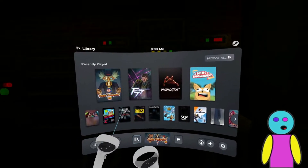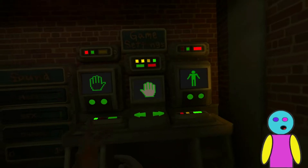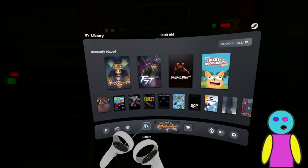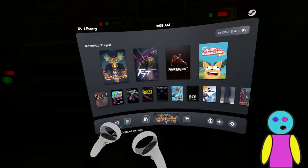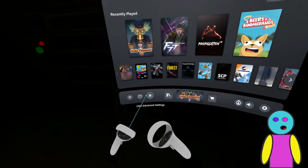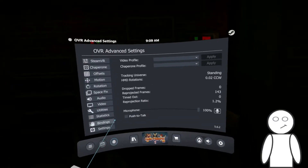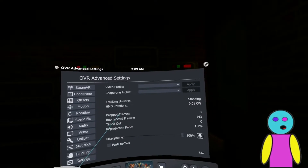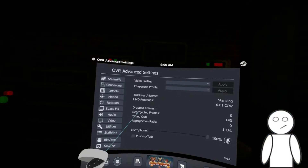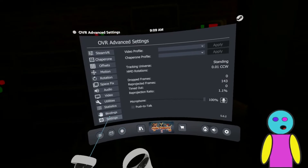I used the height toggle to do that, and this is how you do it. Hit your guide button - whatever button brings up your Steam VR - and you're going to want OVR Advanced Settings down there. So basically launch Steam VR and then launch OVR Advanced Settings, and it's going to look like this with all this stuff.